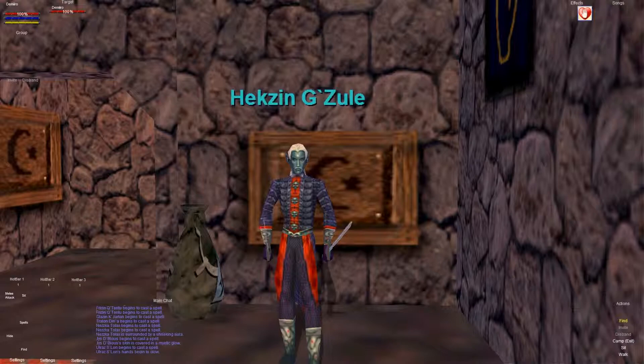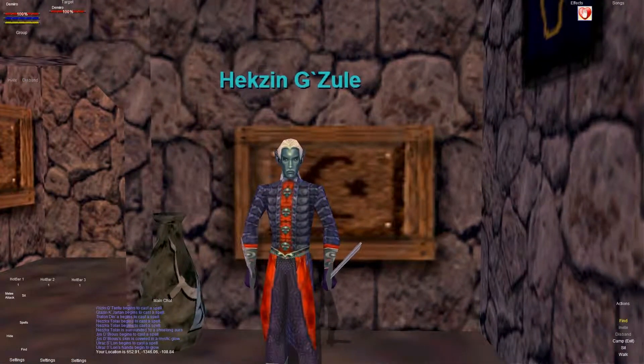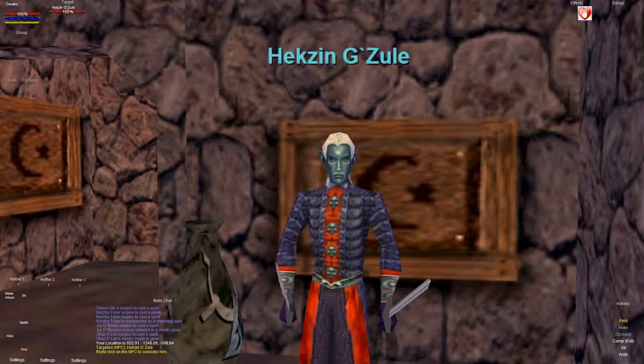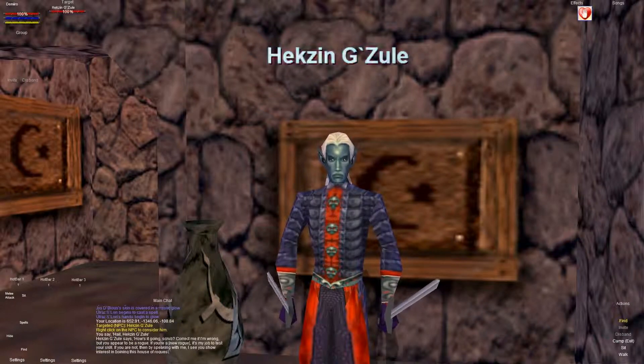This is the guy you're going to want to turn it into. You do forward slash LOC and it will come down here on the bottom. It's 652 at negative 1346 at negative 108. So you can go ahead and try to find those coordinates, or if you already know where he is, you can simply hail him.